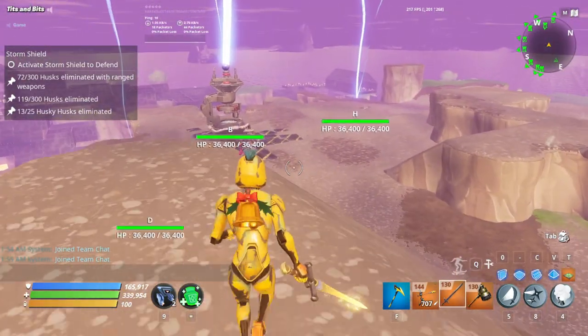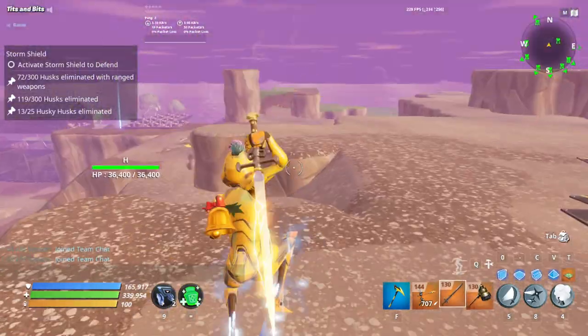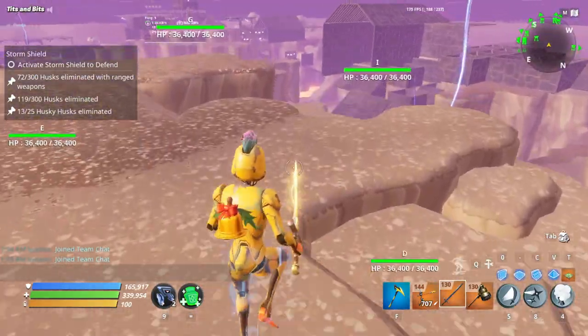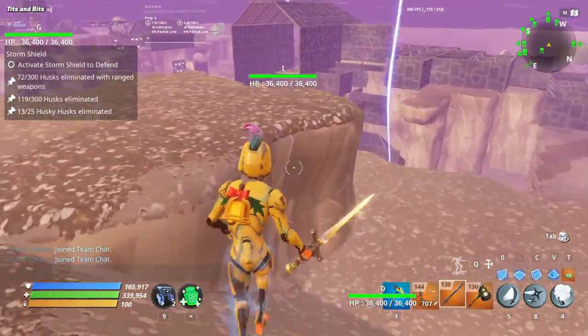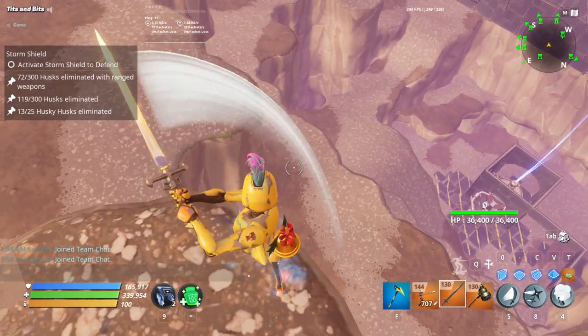Hey guys, what's up - I'm showing you a new wamp build, this is my personal build that I'm using right now as of today. This is not fully AFK; it somewhat is, like occasionally assassins get by, flingers will tend to throw down there.